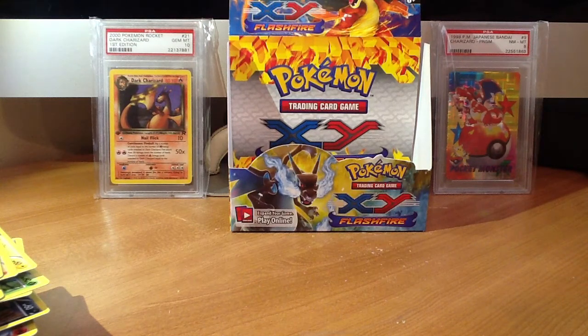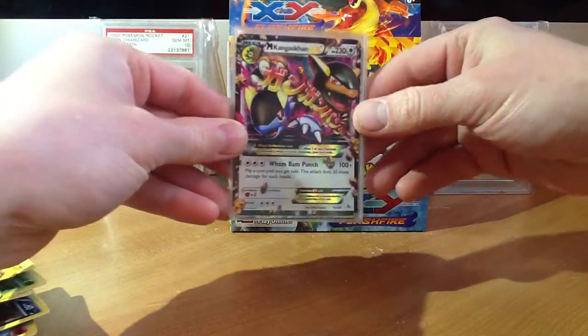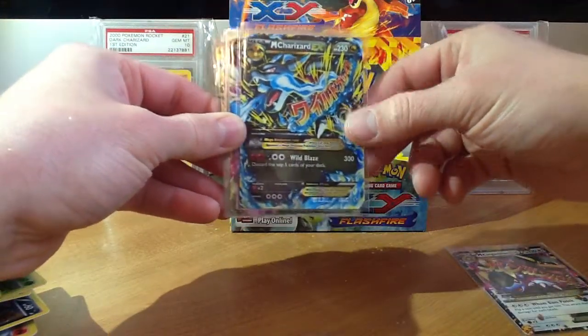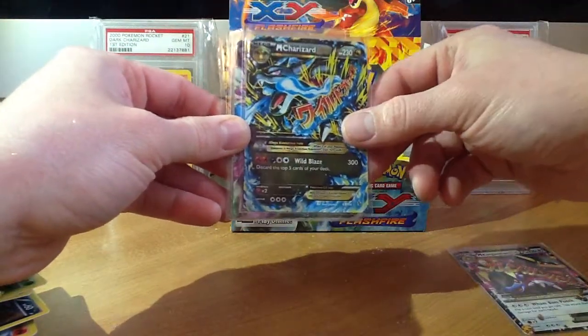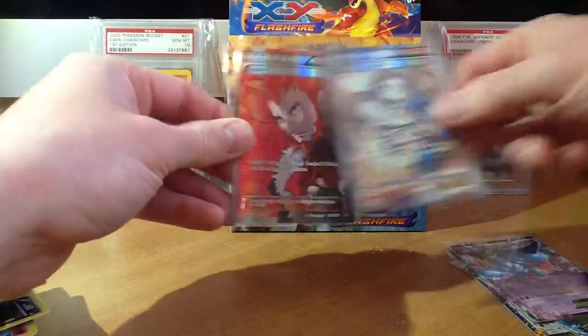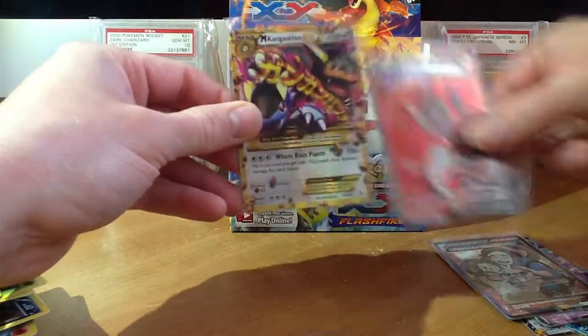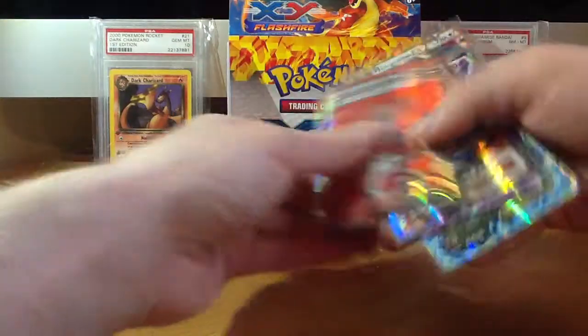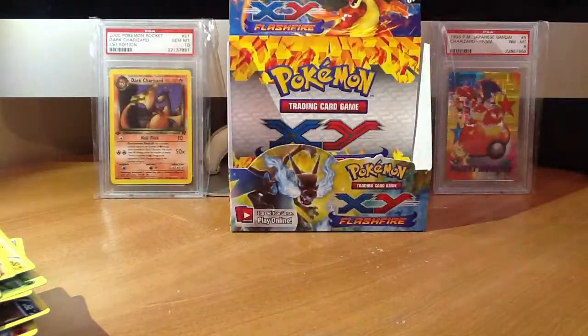Well, that will do it for my box. Do a quick overview of everything. For the Ultra Rares, I got the Mega King's Con EX, Mega Charizard X EX, Toxicroak EX, Full Art Fan Club, Full Art Lissandre, and the Secret Rare Mega King's Con. So that's six Ultra Rares.